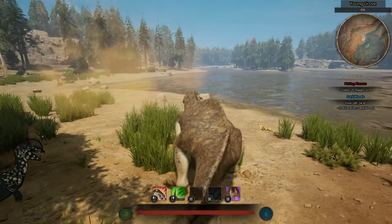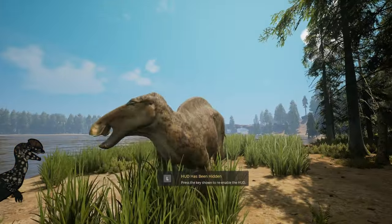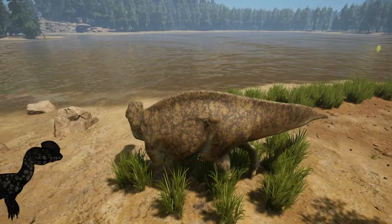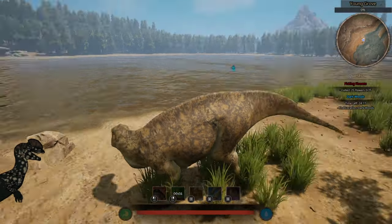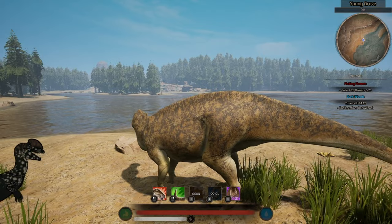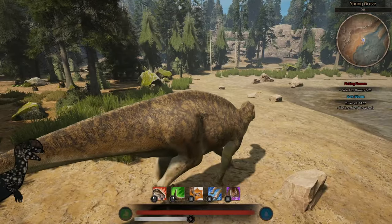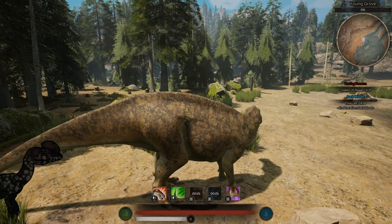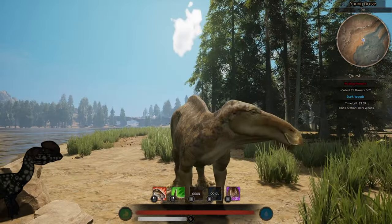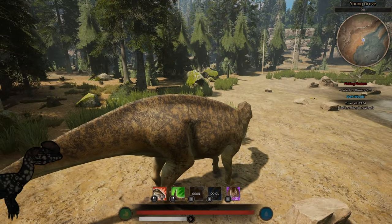Let's check out these attacks. You have your normal bite, your tail attack — it has a 2-second cooldown. The back kick is just, like, literally kicking. And the stomp? Holy shit — high damage.